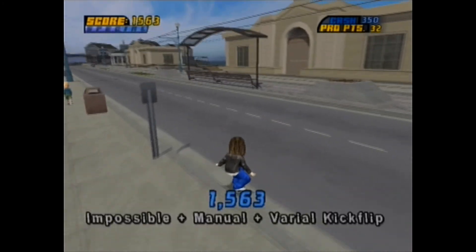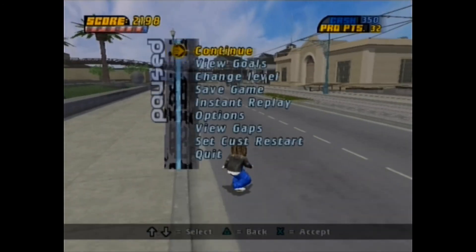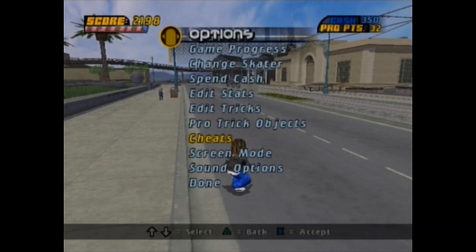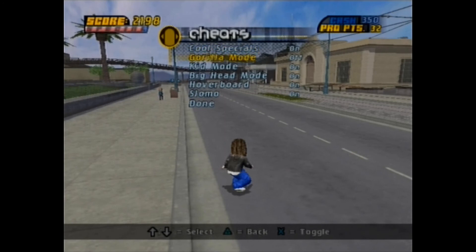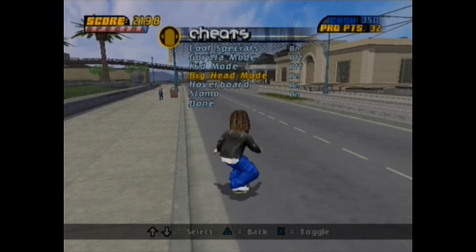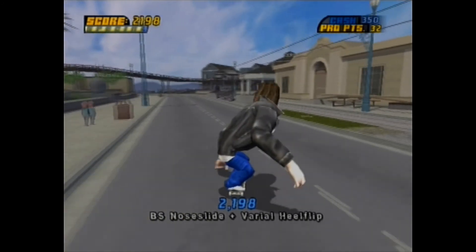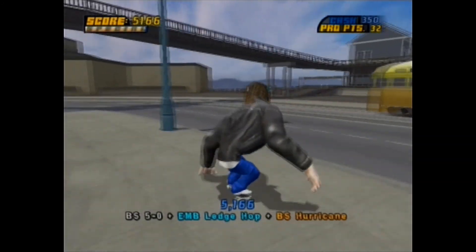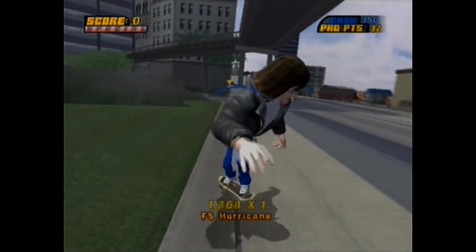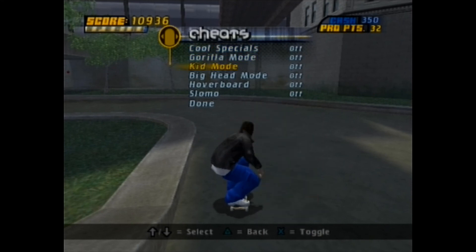Here's hoverboard, slow mode, kid mode. The big head mode is on but you can barely see it. Here's gorilla mode — for some reason, big head mode turns off gorilla mode. Anyway, we'll turn on gorilla mode and turn off slow mode and hoverboard. The specials give sparks for grinds, and either flame or more sparks for air tricks. That's it for the cheats, gorilla mode, and all that.